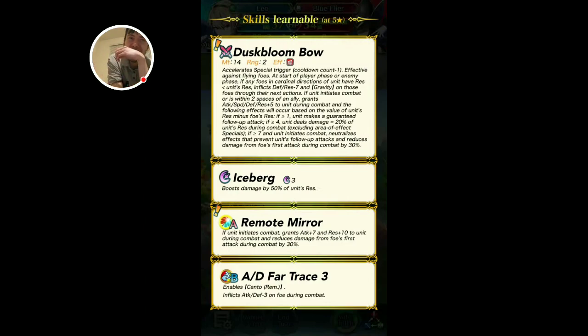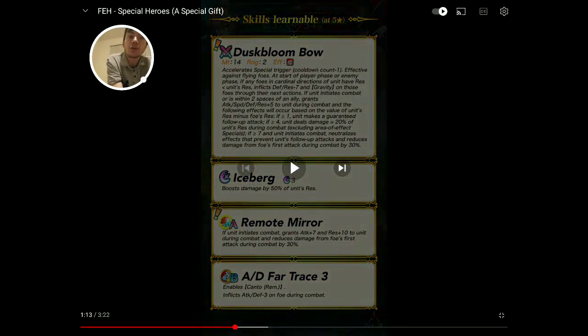Unit makes a guaranteed follow-up attack. Unit deals damage equal to 20% of unit's res during combat. And if greater than or equal to seven, unit initiates combat — offensive, no follow-up for the foe, and 30% damage reduction on the first hit. So this is basically Takumi but on a bow, because Remote Mirror is in the place of Savvy Fighter, both giving 30% damage reduction on the first hit, and the weapon does the same thing. Pretty cool.